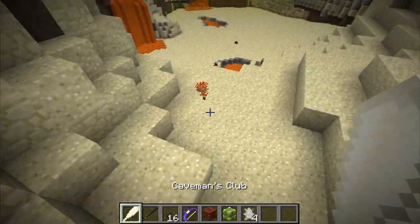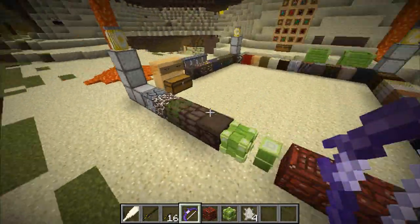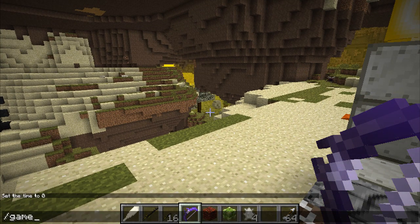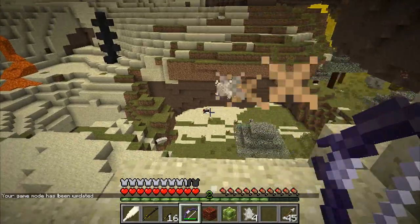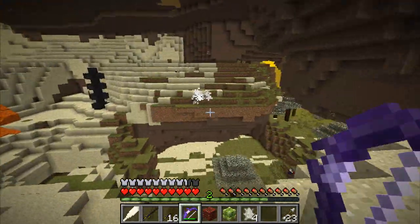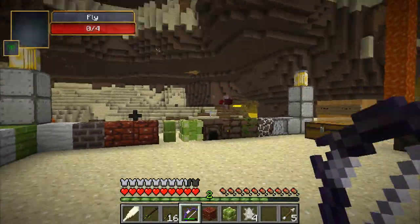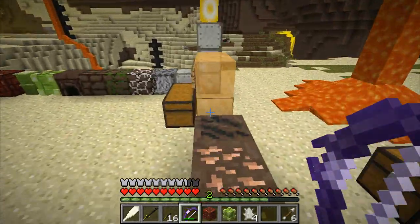The caveman's club is pretty much a stick that does damage. The max speed bow is kind of overpowered — you don't need to draw it back and it shoots very very quickly, which you need against these flies because unless you're some sort of Mr. Miyagi you won't be able to hit them. Even with this bow they're hard to hit. That bow is slightly OP — imagine it in hunger games.